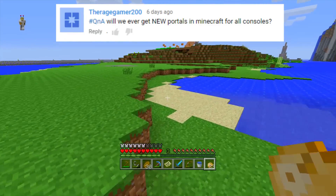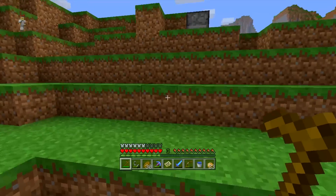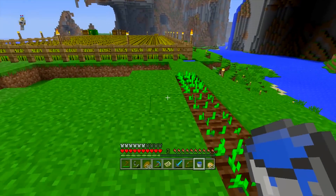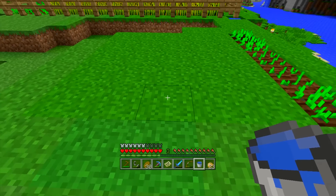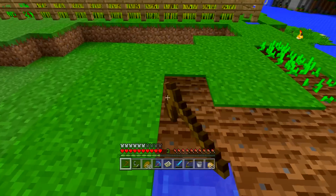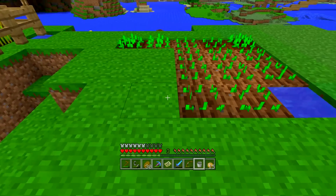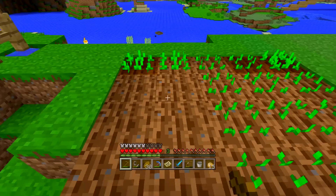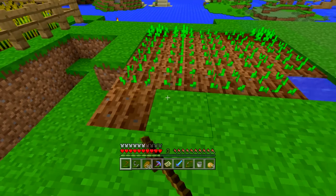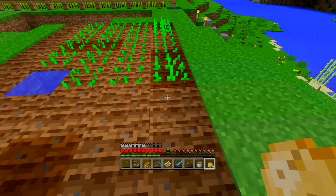The next question from The Rage Gamer 200 asks: will we ever get new portals in Minecraft for all consoles? Right now we have the End portal and the Nether portal. The reason we probably won't get new ones is that the overworld is like the real world, the Nether is like hell — everything's on fire, there are ghasts — and the End transitioned from what was going to be the Aether, which is kind of like heaven, into more of a purgatory boss dimension. You could argue there's still space for the Aether, but unless they have some serious ideas — maybe this next update — we probably won't be seeing that for a while. The sky dimension coming back is still a possibility at some point, and I keep my fingers crossed for it.